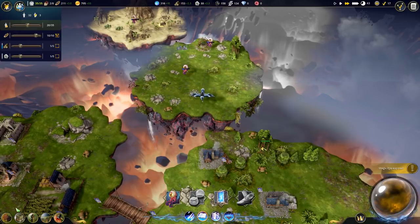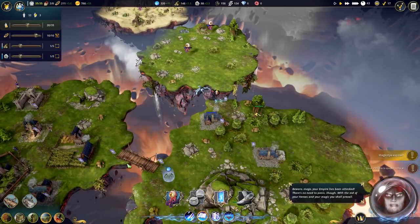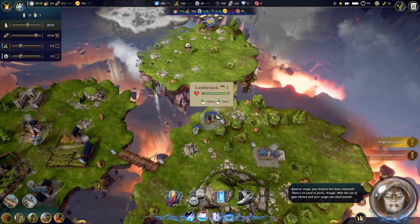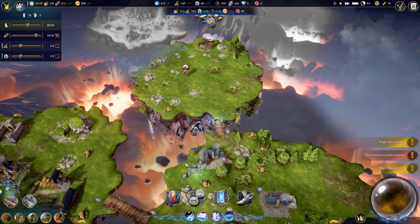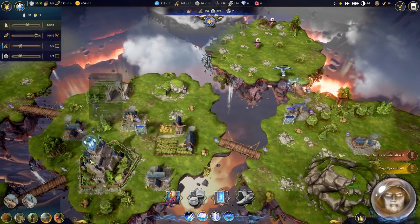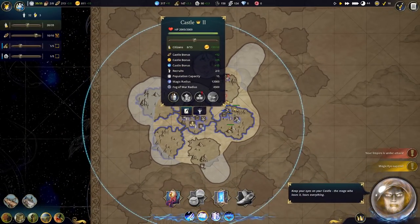Maybe we should build a bridge - yeah, probably should build a bridge. Maybe we'll make a warp gate so we can get over there instantly so our lumberjack doesn't get destroyed. You're nothing, you're a joke. There's gonna be multiplayer and it'd be interesting because we have this circle which is our circle of influence where our magic can be cast.